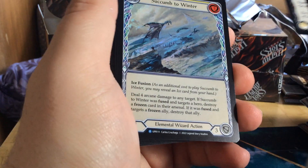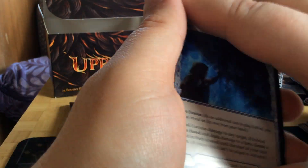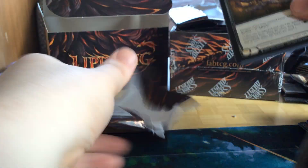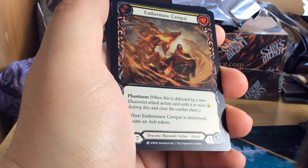This is Respite. We got a Succumb to Winter, rainbow foil, blue. We got a Brain Freeze, blue, rainbow foil. And we got an Ember Moss Sandipi, yellow, rainbow foil.